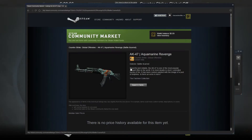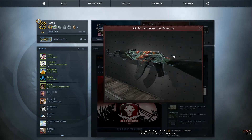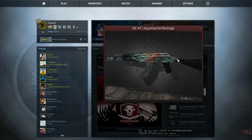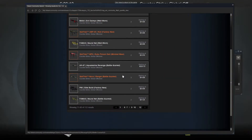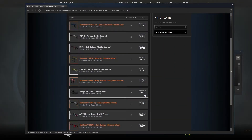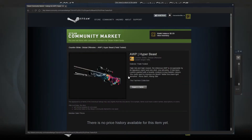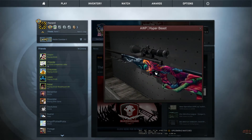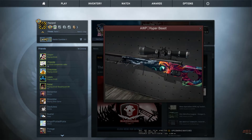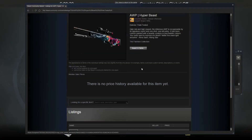AK-47 Aquamarine Revenge - what is this? It kind of wants to be like the Hyper Beast, but for an AK. The AWP Hyper Beast - I wanted this from day one, this looked absolutely amazing. I have no idea why my textures for my guns look kind of shitty - if anyone can help me with that, just post in the comments below - but this looks absolutely amazing.